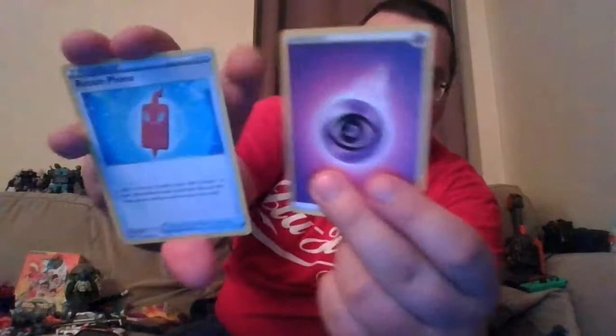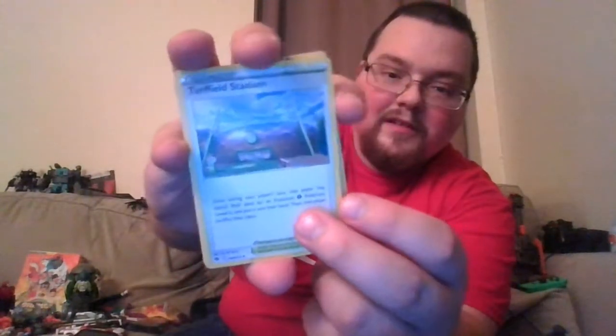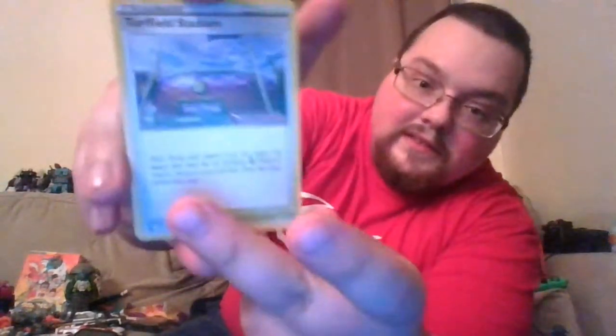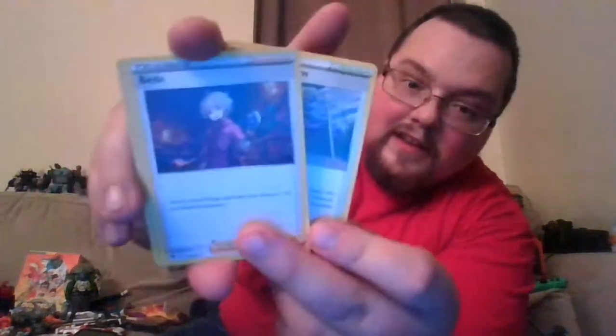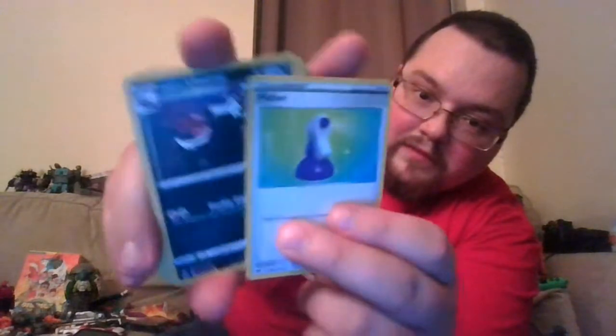It's a shame I don't have the Gardevoir that has the scratchy texture, but still. Psychic Energy — I got overly excited. Rotom Phone. Oh, Turffield eh — I might build a Water and Psychic deck now. Bewear, Potion.